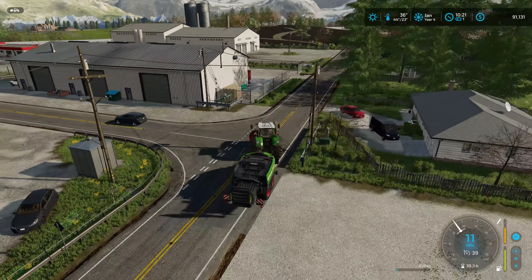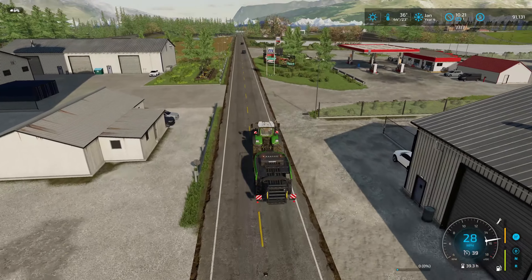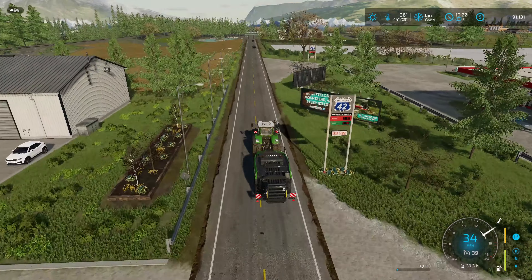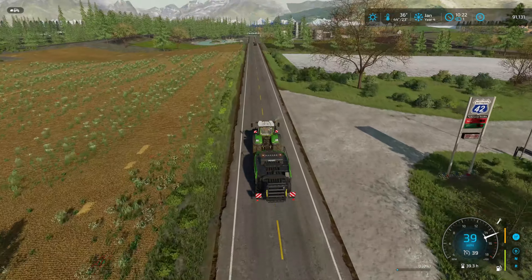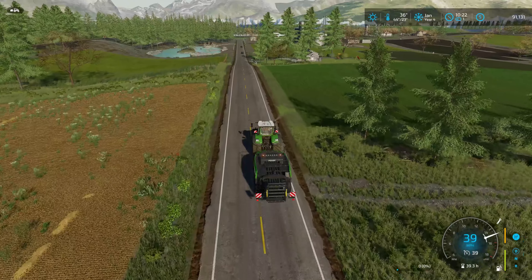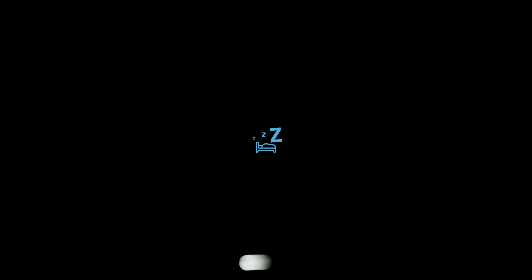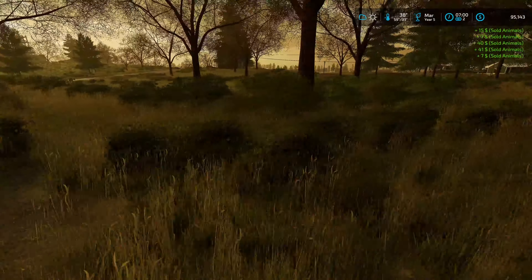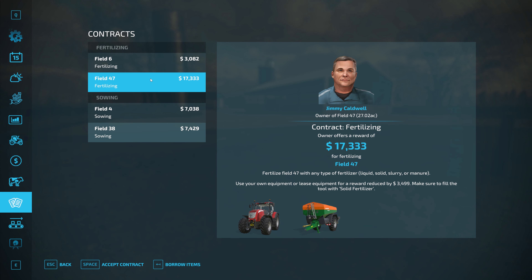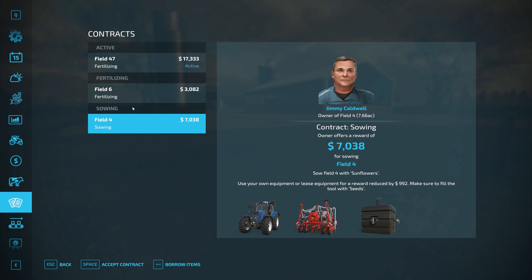Being January, nothing else left to do here — no contracts, got all the wood sold. It's a matter of getting to another farming season, which starts in March. Going from February into March, we should be getting some contracts. Farming season should be upon us. I'm waking up at 7 just to get any contracts that might be lingering. Fertilizing contract — let's grab that, $17,000 before it disappears. There are some sowing contracts but we don't have our drill, so not too interested in doing that and they're not that well-paying.